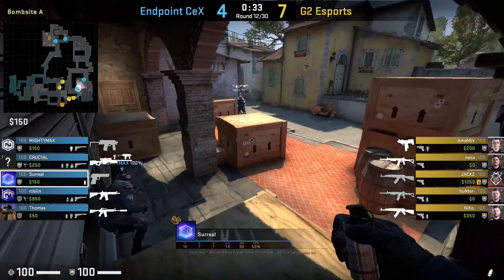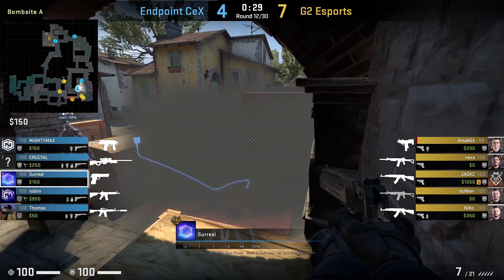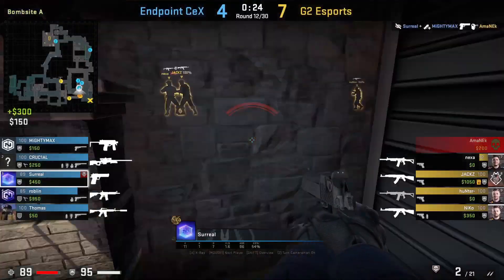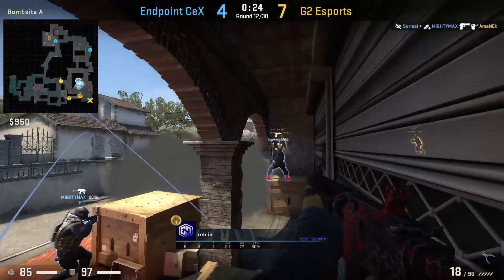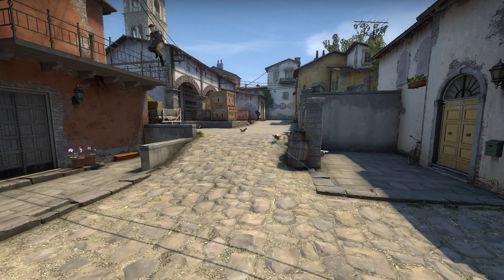Surreal shows a one-way smoke from the Colts arrow box. While standing, aim above the left arrow, then left click throw. This smoke leaves a gap for Surreal to peek to pit, killing Amanak. This smoke also allows Robin to get on top of the backside box to peek over the smoke towards balcony, getting a kill onto Nexa. Here's what the smoke looks like from pit.